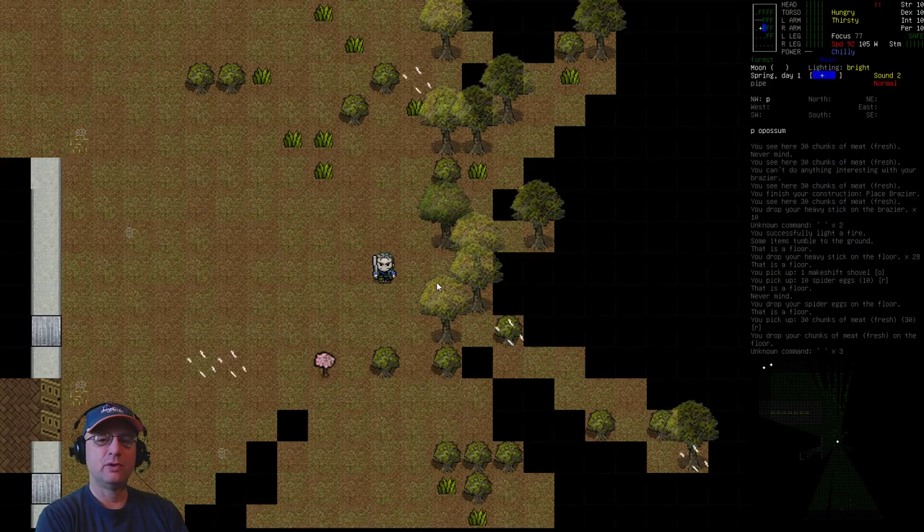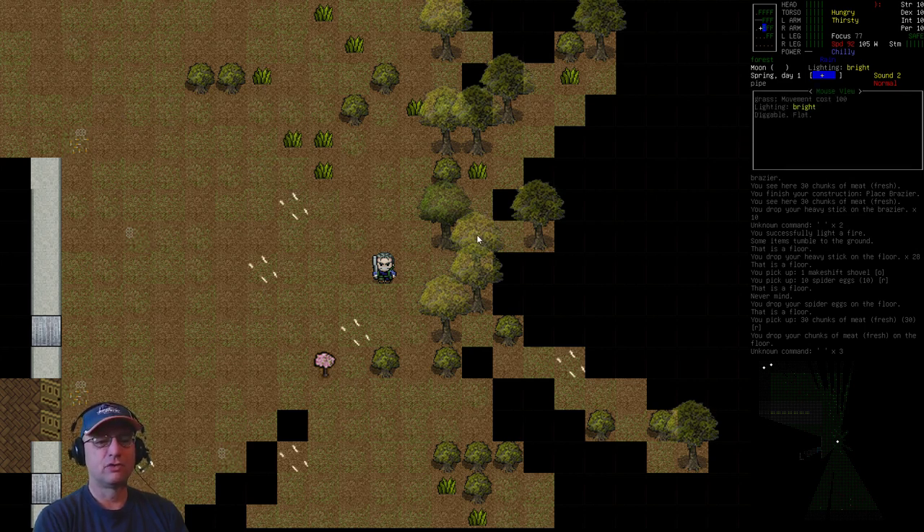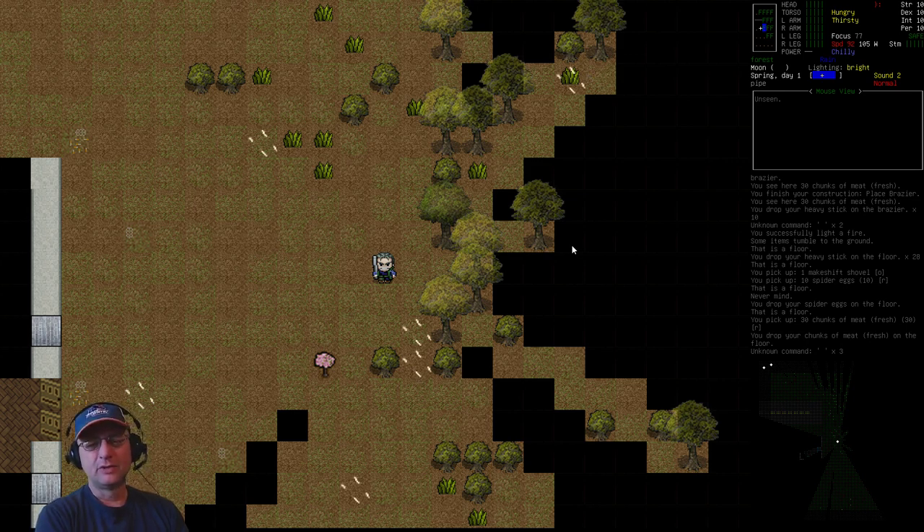I'd recommend that you build the charcoal kiln next to your supply of wood — don't build it in your base. The reason is you don't want to haul heavy trees and logs all the way back. Sometimes your shelter is a long ways from your wood supply, so it's much better to build the kiln near the wood, burn the wood there, and then just bring back the relatively light charcoal.